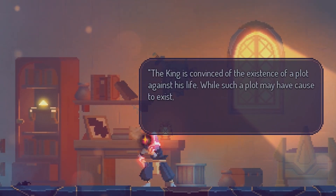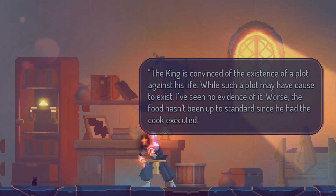Because you can't mess up chicken nuggets. 'The king is convinced of the existence of a plot against his life. While such a plot may have come to exist, I've seen no end of evidence of it. Worse, the food hasn't been up to standard since he had the cook executed.'